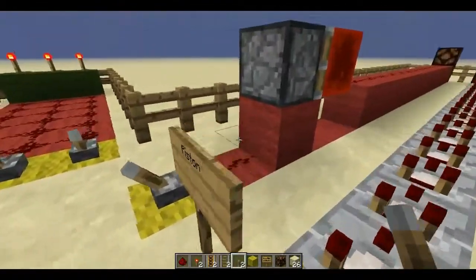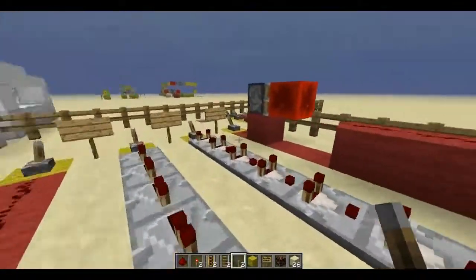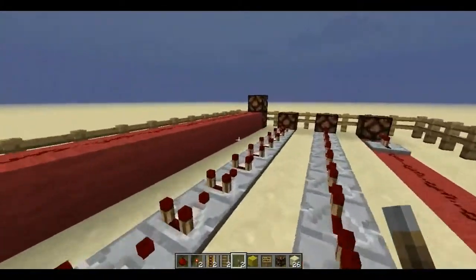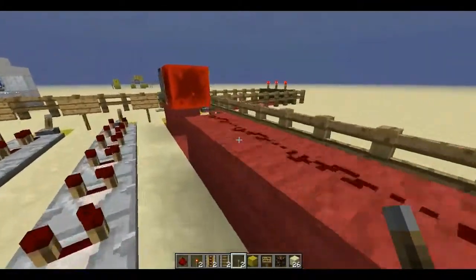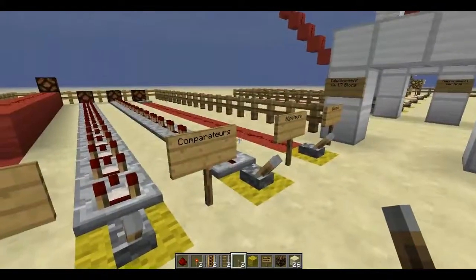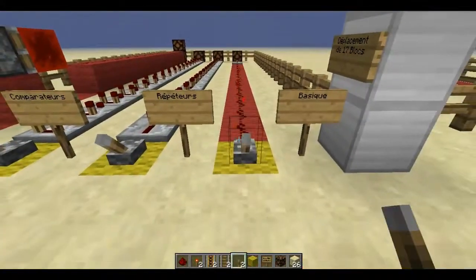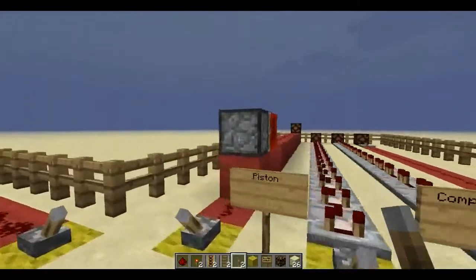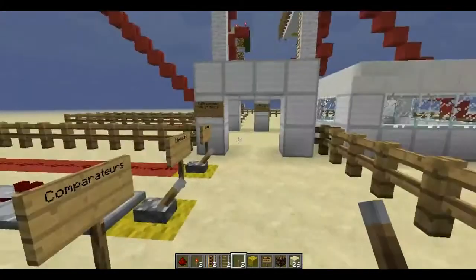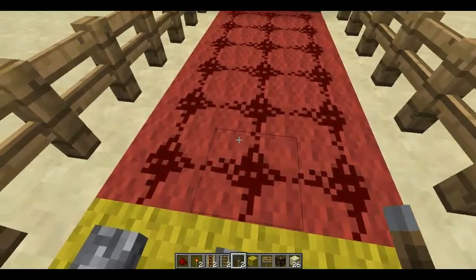Another method uses pistons — it's a fairly uncommon method but it works. Using a piston to move the current results in zero ticks of delay. It lights up instantaneously. That's the advantage over the basic circuit, which has one tick of delay because you're forced to put a repeater every 15 blocks. Here, you put a piston instead, and you cover 17 blocks with no delay.